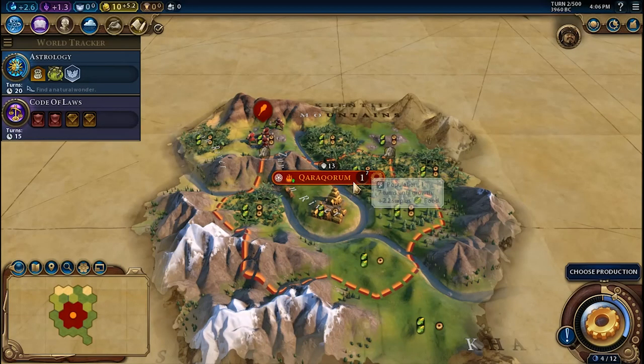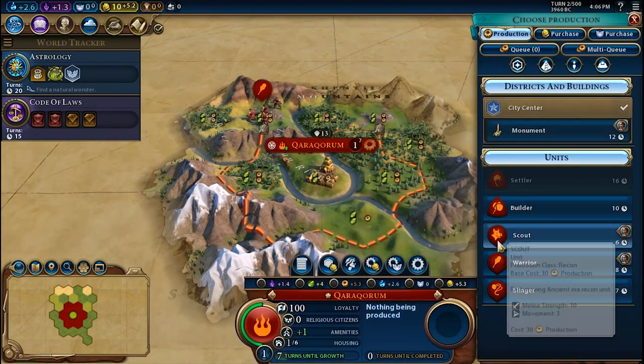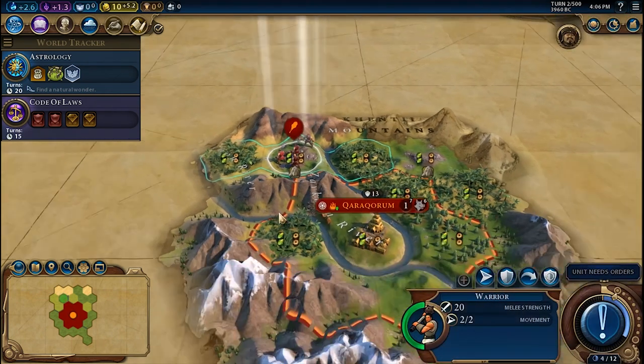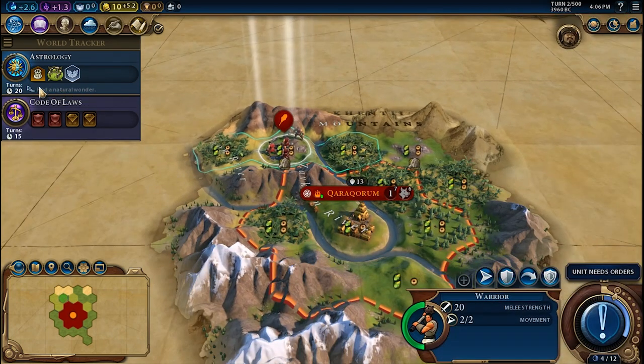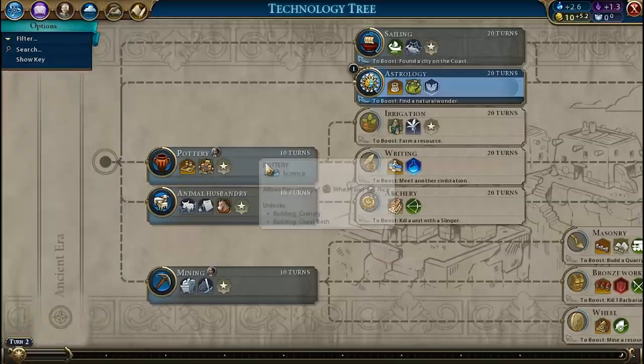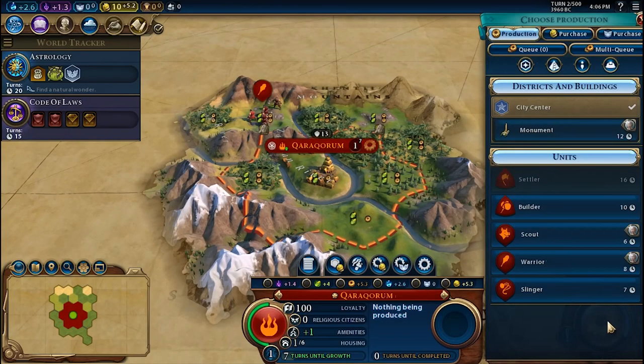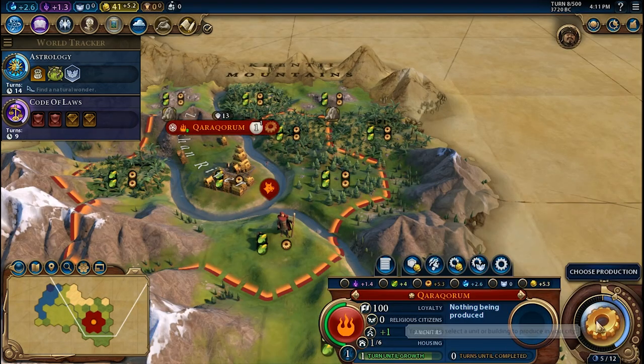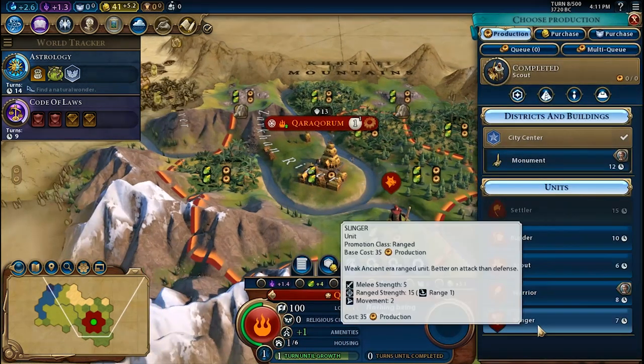In case you want to save some turns by researching Astrology and unlocking the foreign trader, you have to build a Scout unit. This will allow you to explore the surroundings, searching for Natural Wonders, a Second Continent, and Tribal Villages. Otherwise, you can build a Monument, which is also a good alternative to increase culture that will boost your search speed in the Civic Tree.